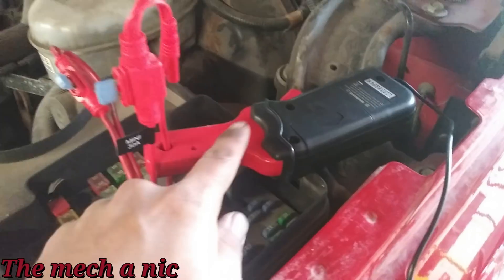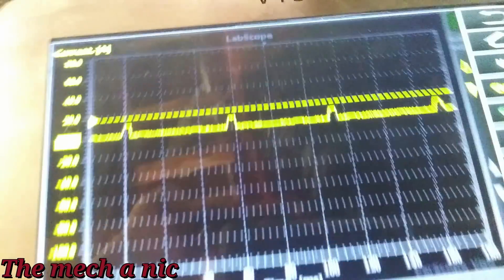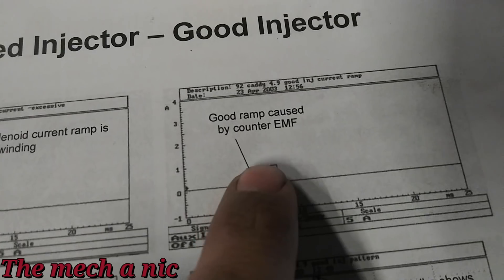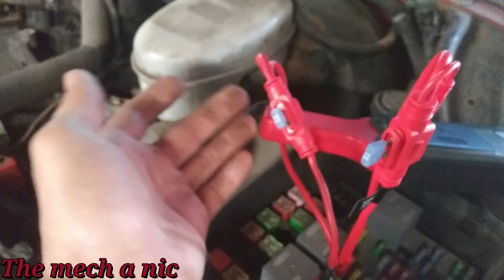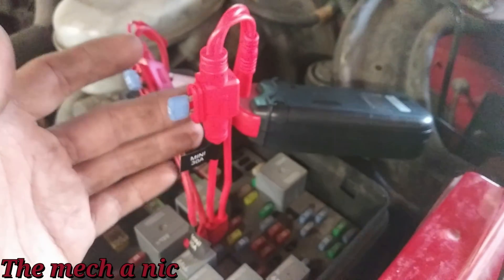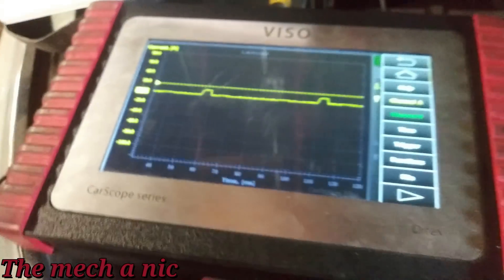If I put the current clamp on the other fuse, here's what we get — all gradual upward slopes that come across and drop off, very similar to what a good waveform looks like. We don't have any of those anomalous straight-up humps on this second fuse. So this second fuse is probably injectors four, five, and six, and the fuse with the bad waveforms has injectors one, two, and three — which matches where we're seeing the misfires.